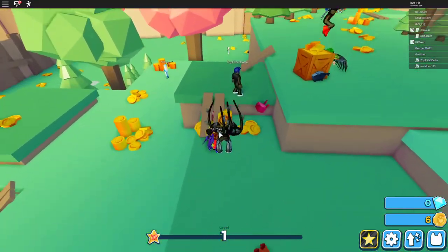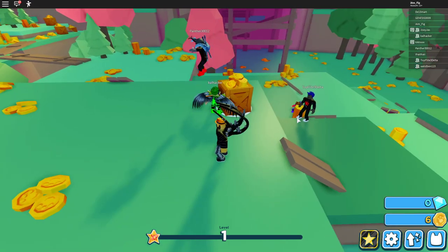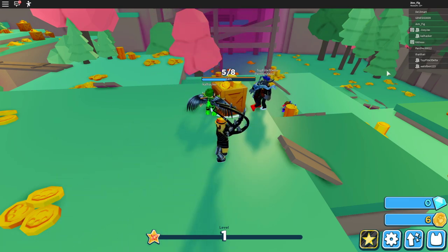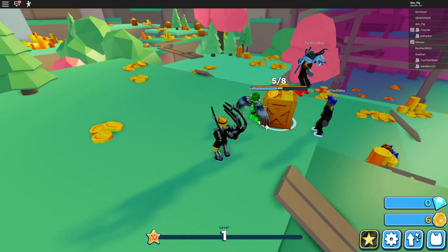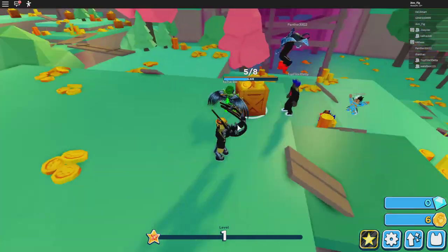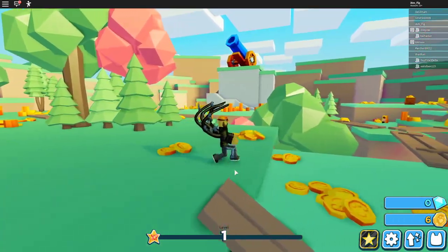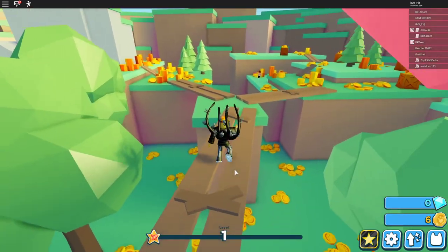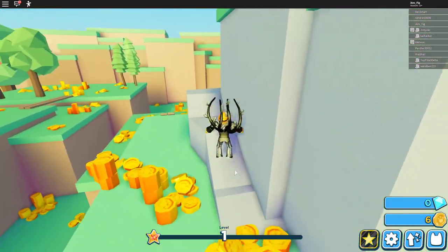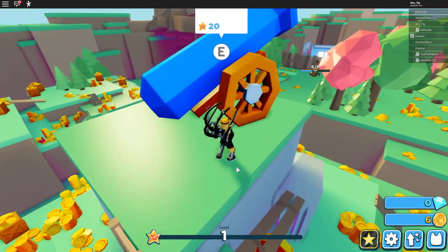Let's keep playing and see what we can do as we start our Pet Simulator adventure. I notice my friend JC Jackson is here, along with Cal Hacker, Top Flight Delta, and a few others from my friends list — they're going to help me get this first gigantic crate. While I wait for it to unlock I'm going to explore the island a little bit. Up at the top there's a giant cannon, and it looks like you have to hit it to travel to the next world.